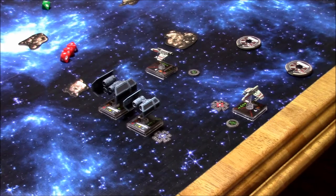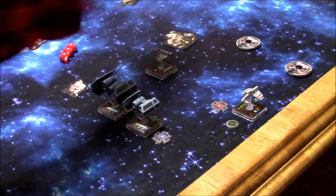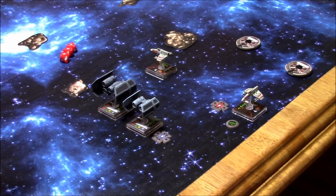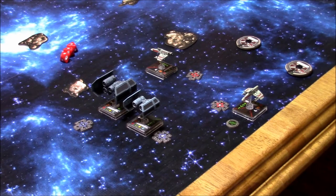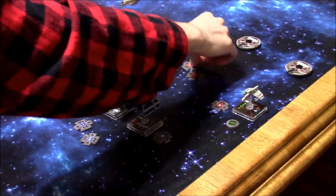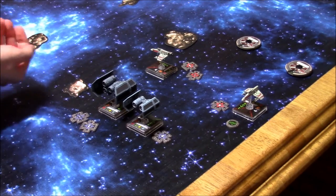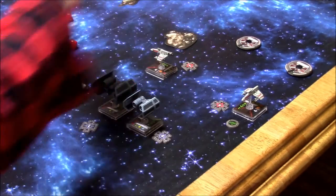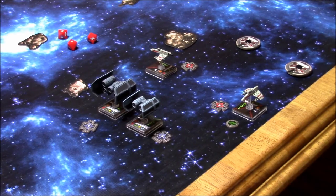Three hits on that. You've got an evade and two blanks — are you going to spend your evade token? Yeah. So that's one hit on the shield. Now I get another attack because cluster missiles — spend your target lock to perform this attack twice. Second cluster missile. I'm going to spend my remaining target lock to re-roll the focus. One shield gone.